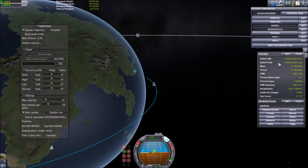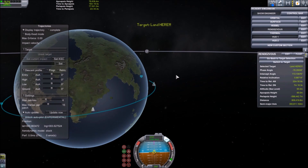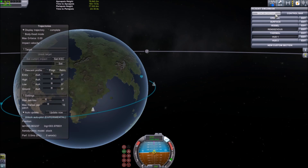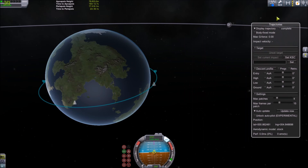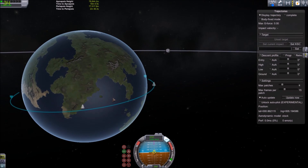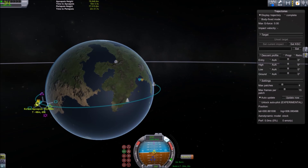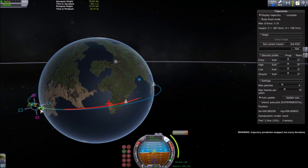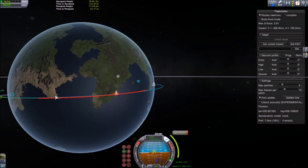I am instead using the Kerbal Engineer Rendezvous option since I forgot to activate the flags. Now there's a mod called Trajectories, which I linked in the description of this video, which we are using to get a precise landing. The mod takes atmospheric physics into account and can calculate a precise trajectory of where we are going to land, also including the planet's rotation, so your point of impact with the ground will be marked by the huge X symbol.